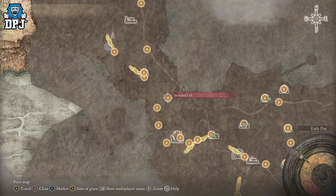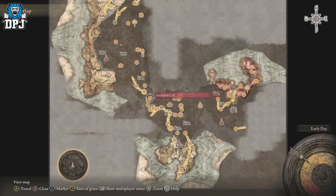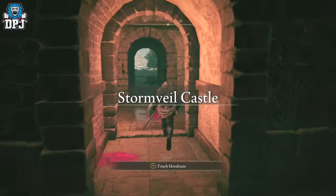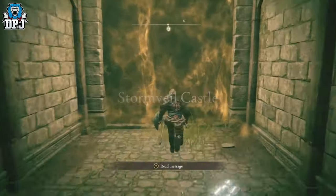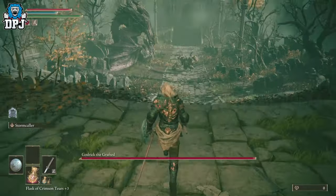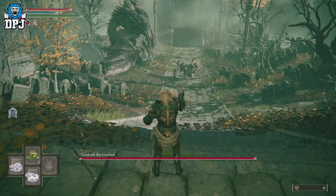Once you're done, head to Godric the Grafted, located right next to the Secluded South grace within Stormveil Castle. Enter the fight and summon the Rotten Stray spirit. What you need to do is get the boss's attention while your summon attacks long enough to cause poison.